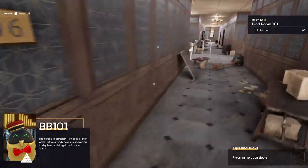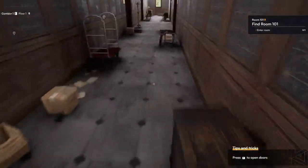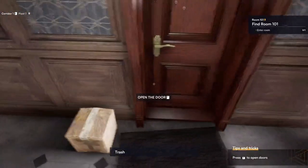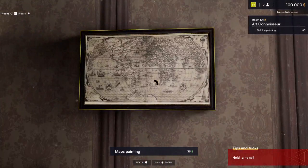Let's get the first room ready. The hotel is very much in disrepair. We need to find room 101, which we know exactly where that is — going right down here on the left-hand side. Kick the door open, look at all this stuff. Let's earn some money on this old painting, and that old painting is down here and around the corner.